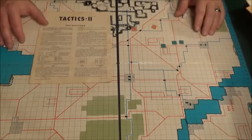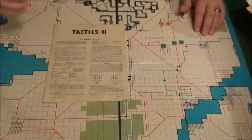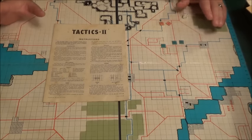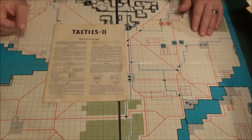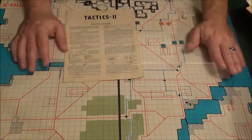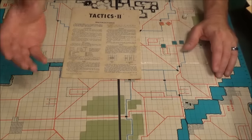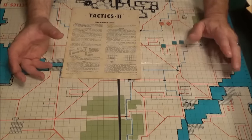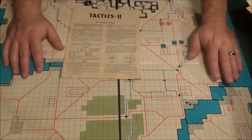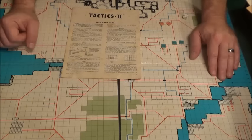We're looking at the board for Tactics 2. Tactics 2 was a very basic game when it came out in 1958, and there were mass printings of it. It's the best way for me to go over some of the basic techniques you're going to find in war gaming, especially if you're somebody who has never done this and is very intimidated by the whole experience. This is the grandfather, the king of them all — this is where it all started.